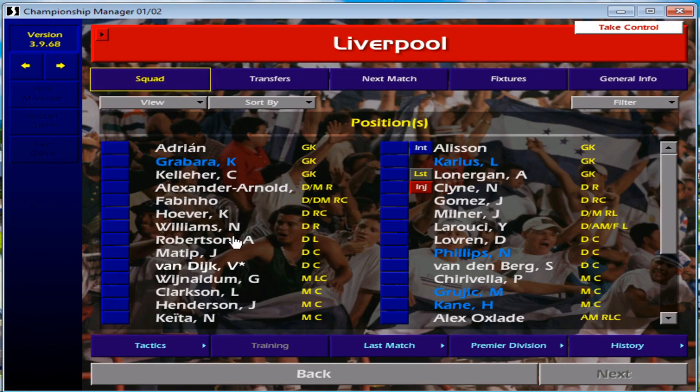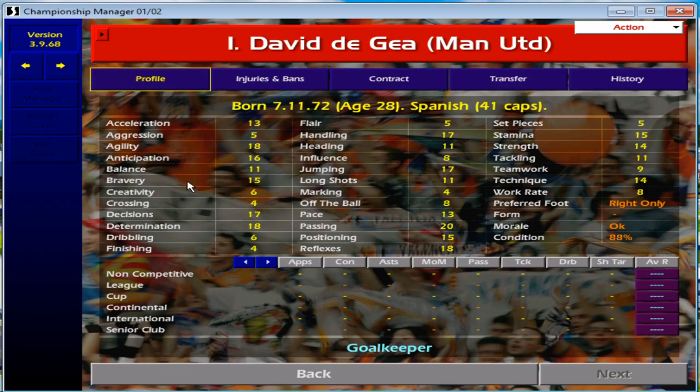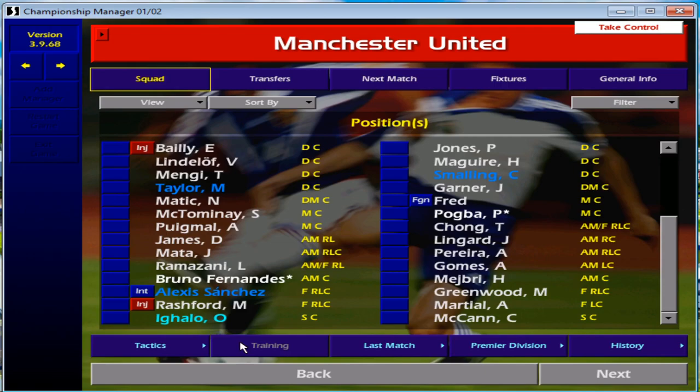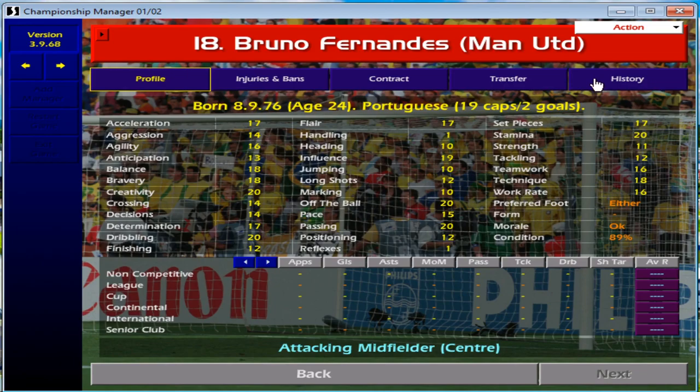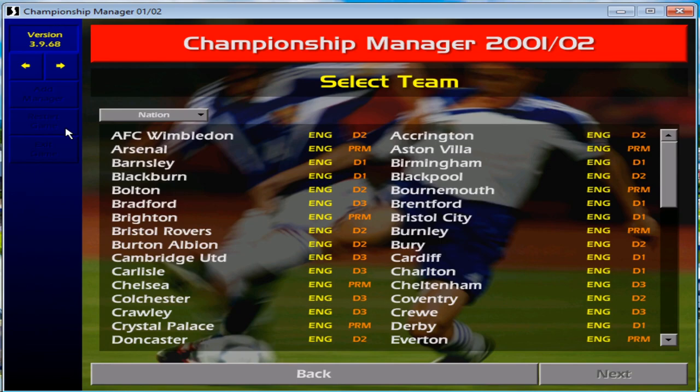Going to Liverpool, you've got Van Dyke — look at the 20s on Van Dyke, he's just unreal. Go down to Mo Salah, 20s galore there as well. It's pretty cool — David De Gea for United, Marcus Rashford, and Bruno Fernandez is a quality player on this, 24 years old. Look what he's going to turn into. This patch is really good and it's nothing new in the Championship Manager 0102 community — the majority of people who watch my videos will probably already have it.